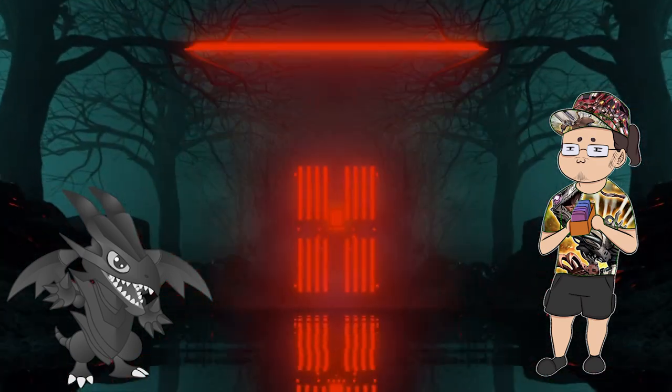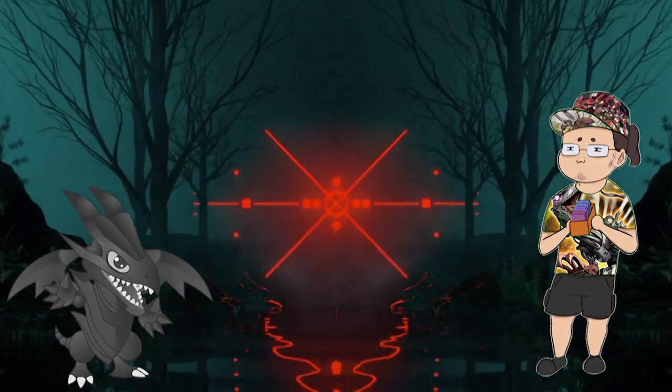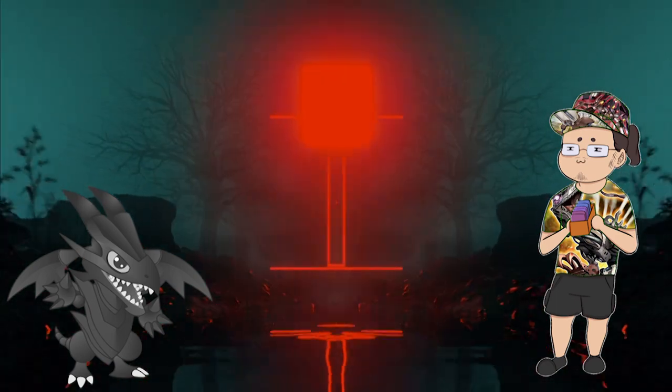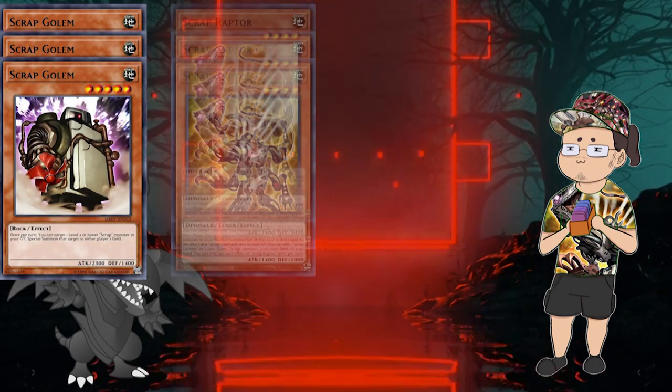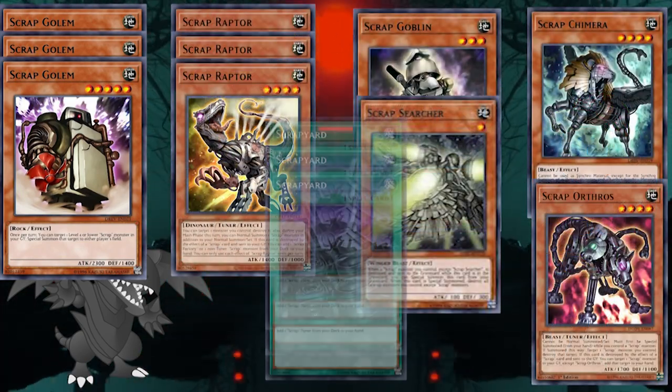Alright, that's enough on the Machine variant — let's talk about the Pure variant. The Pure variant of this engine is much more concise; it is literally just newer Scraps. It does not include Recycler at all, which originally wasn't even part of the archetype. So we have: triple Fridge, triple Raptor, one Chimera, one Orthros, one Goblin, one Searcher, three Scrapyard, and three Fossil Dig.